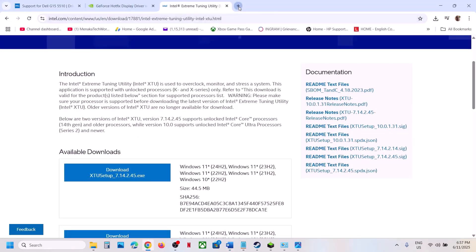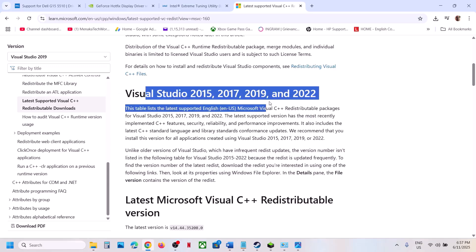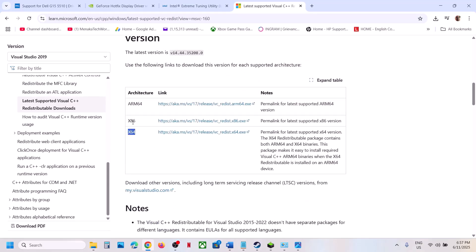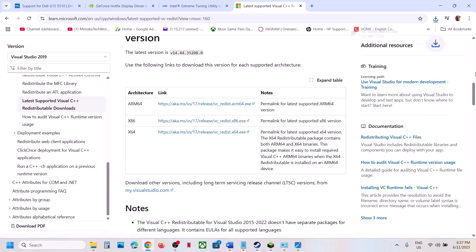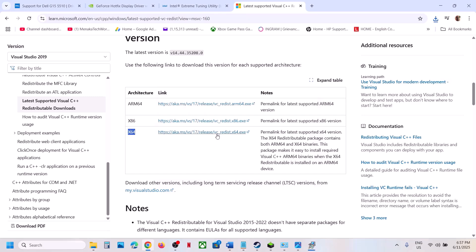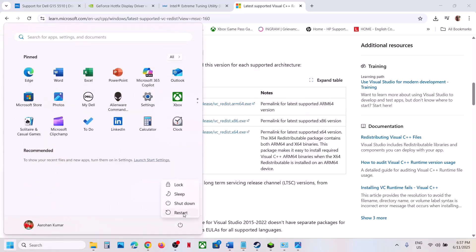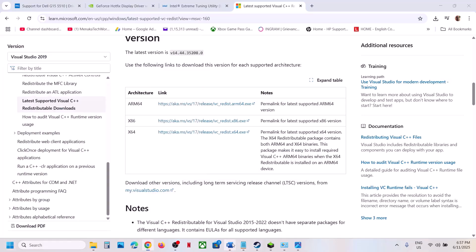The next step is to install the Visual C++ redistributables. The link is provided in the video description — open it in a browser and it will take you to the Microsoft website. Download both the x86 and x64 versions. If you see a Repair option, click Repair; if you see Install, click Install. Let both installations complete, then restart your computer and launch the game.